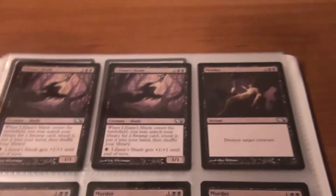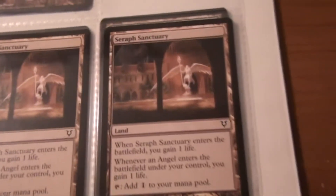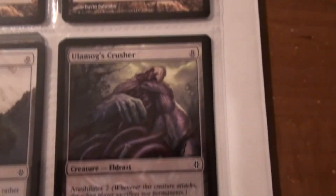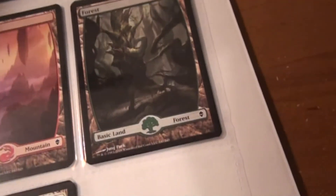There's some uncommons and some regular commons here — Liliana's Shade, Murder, Tragic Slip — and I forgot my Nightmare Lash that I needed to put on the other pages. Two Seraph Sanctuaries that I'm not using, and then there's a couple other little Eldrazi. And then I got some Zendikar Lands here.